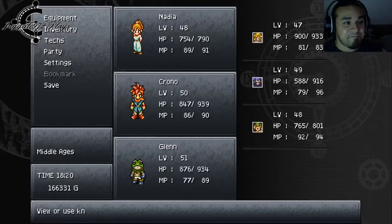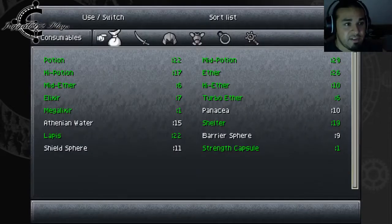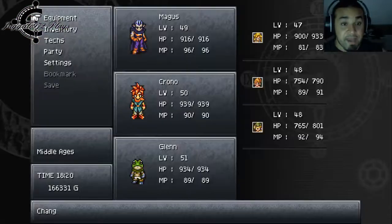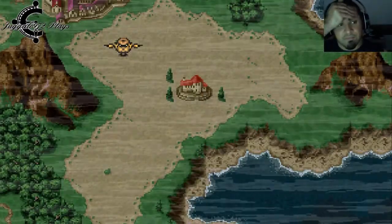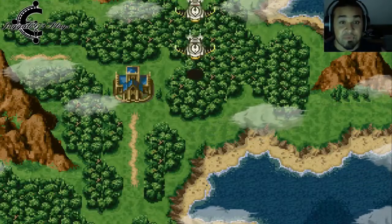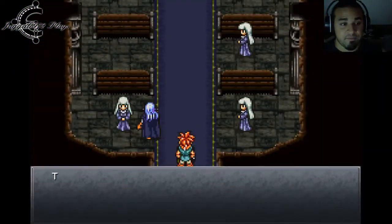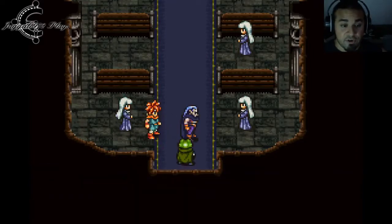Let's bring Magus back and come forward to the present — four hundred years in the future. And now we have ourselves a forest. This is Fiona Shrine, where we give thanks to Fiona and T-260 for reviving the forest scorched in the war against Magus four hundred years ago. The remains of the venerable T-260 are enshrined in the Inner Sanctum.